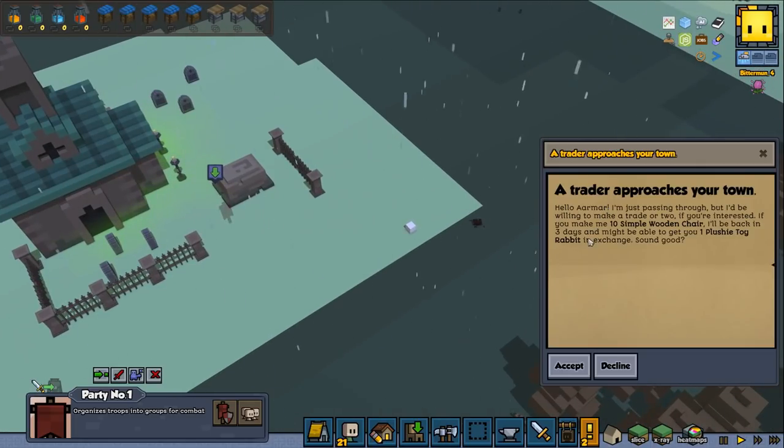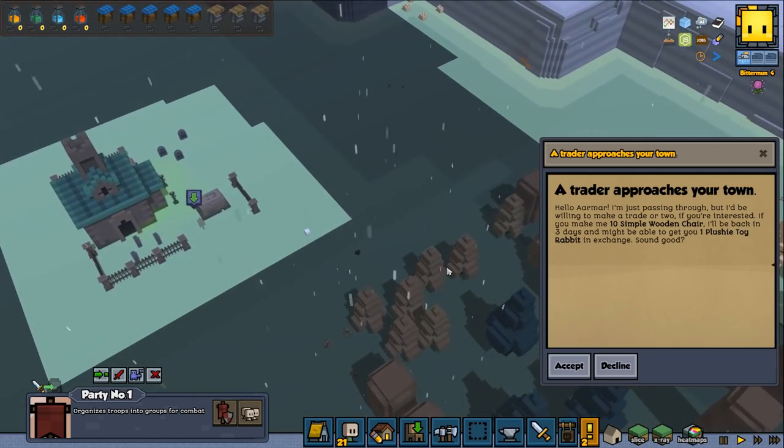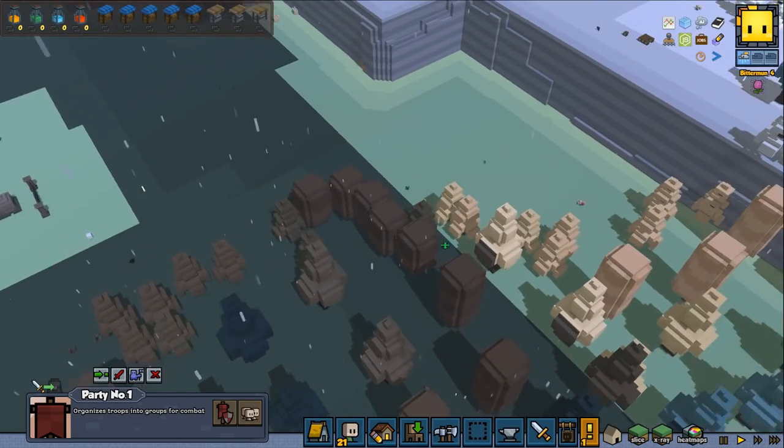A trader approaches the town: 'Hello, I am just passing through but I would be willing to make a trade or two. If you are interested I will make you ten simple wooden chairs and I get one plushy toy rabbit.' Probably a very cute rabbit, but it is not worth the effort, so I am not going to do that one.